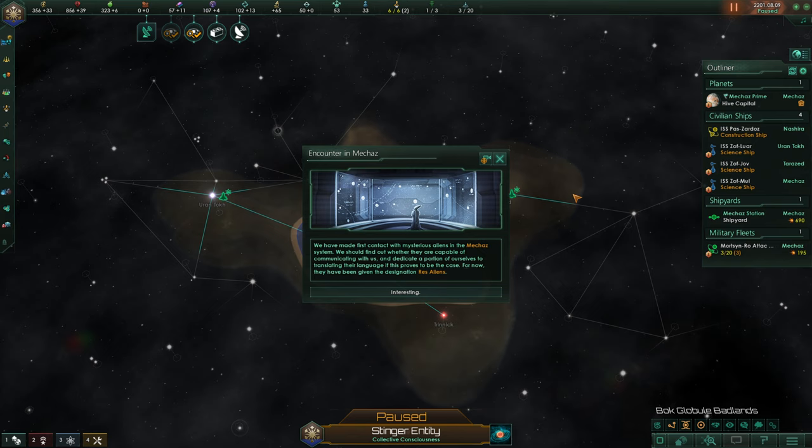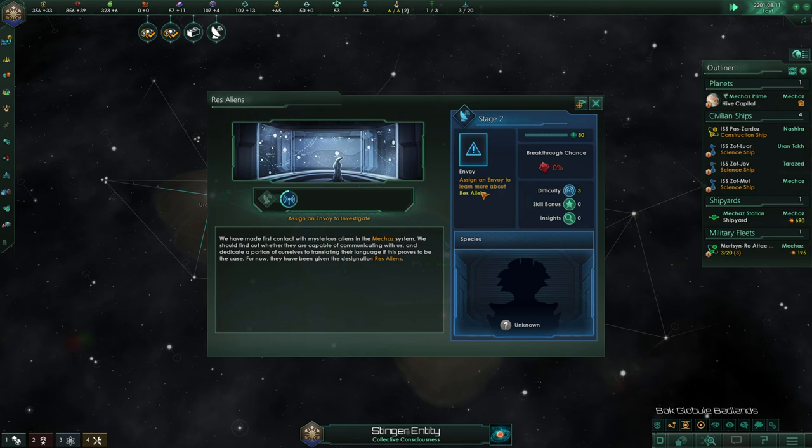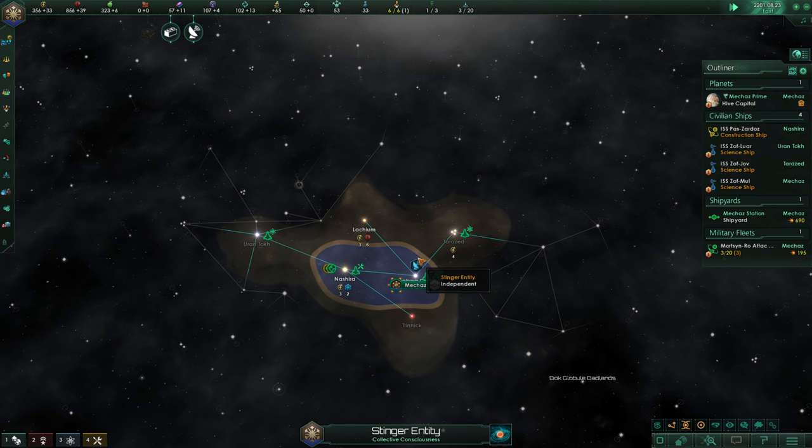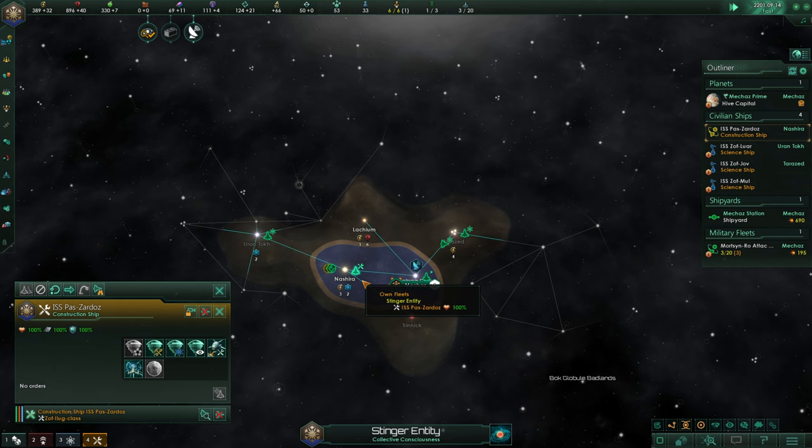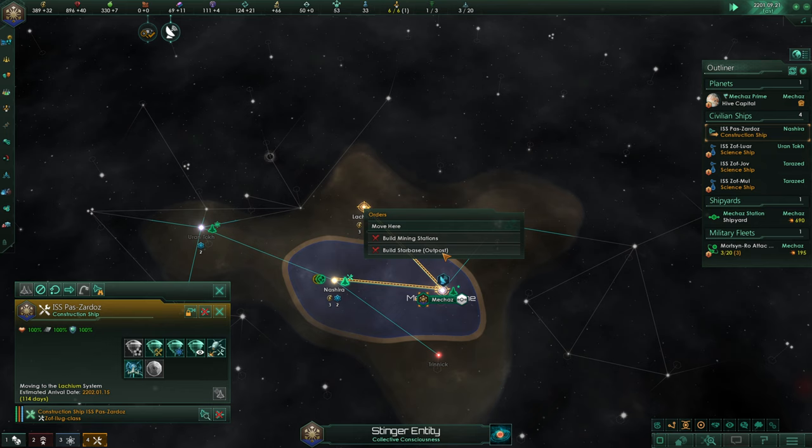Our next agenda - removing negative traits, or we could get more unity and we're definitely going to do that. Finding the Voice - beautiful. We've made first encounter with mysterious aliens in the Mecha system. We should find out whether they're capable of communicating with us. They've been given the designation Res Aliens. They are of course up over here - we need to assign an envoy. We've encountered advanced alien life - contact seems inevitable. We're done in Nashira and should head to Lockium next.